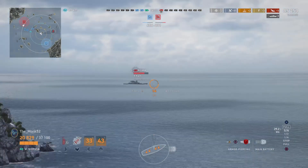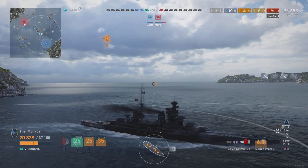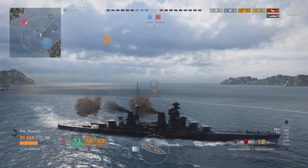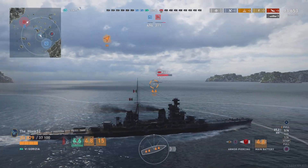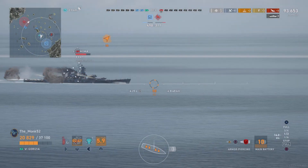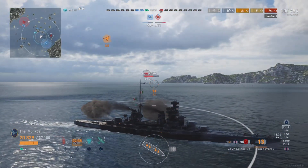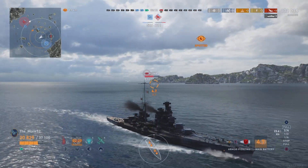We push in and spot the Roma. We pop rolling smoke — 32 seconds — hoping Roma might fire and be spotted via the smoke screen. As soon as we fire he gets spotted. We've still got a couple more seconds of smoke, then we deploy a fresh one for 17 more seconds. He's giving a flat broadside and the Gorizia AP — which is excellent, even against battleships — we get four pens, then five more pens. We're building up damage really nicely.